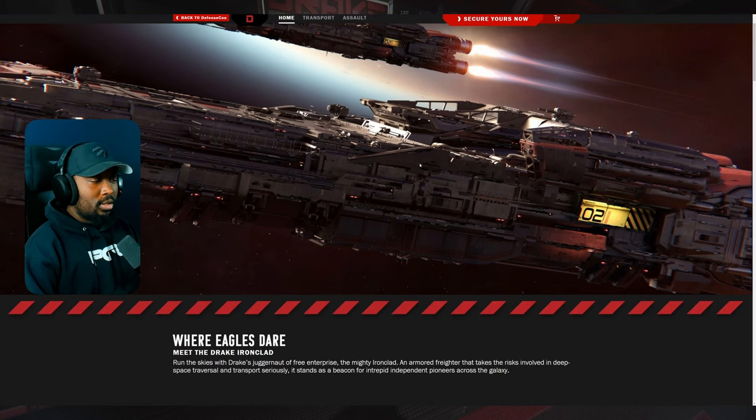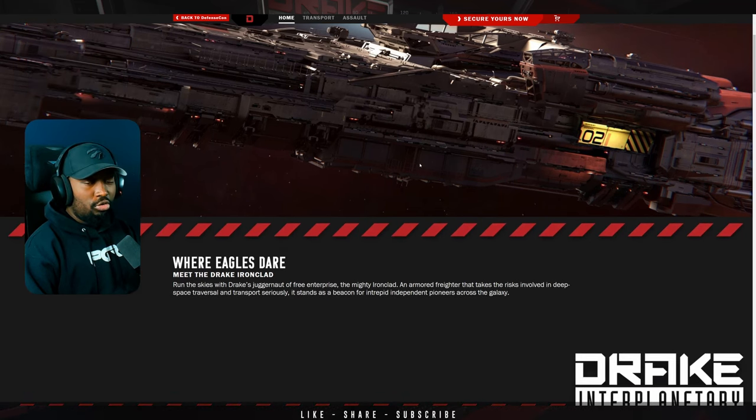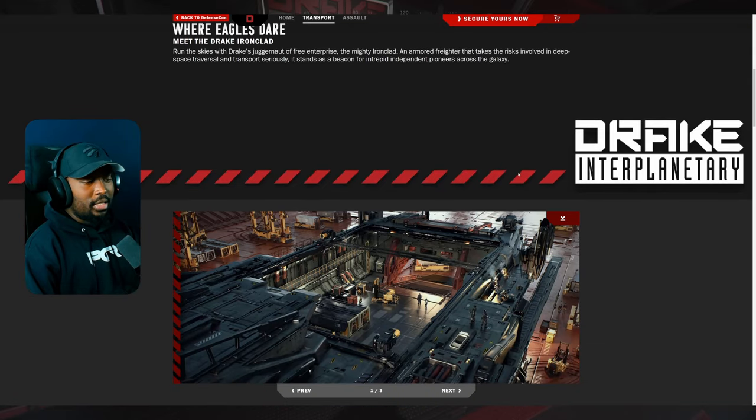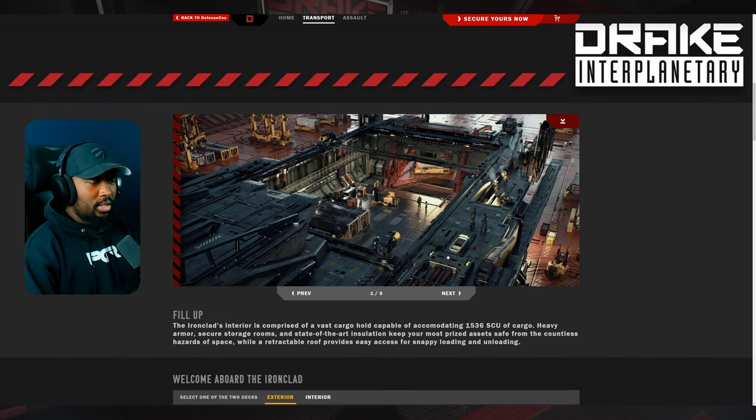We're going to go through all the information that CIG has on it right now, and then in-game we'll go into the Drake Con just to see if we can see the holo view. The tagline says: 'Where egos dare, meet the Drake Ironclad — run the skies with Drake's juggernaut of pre-enterprise.' It's an armored freighter that takes deep space traversal and transport seriously, essentially a home away from home — a mobile base.